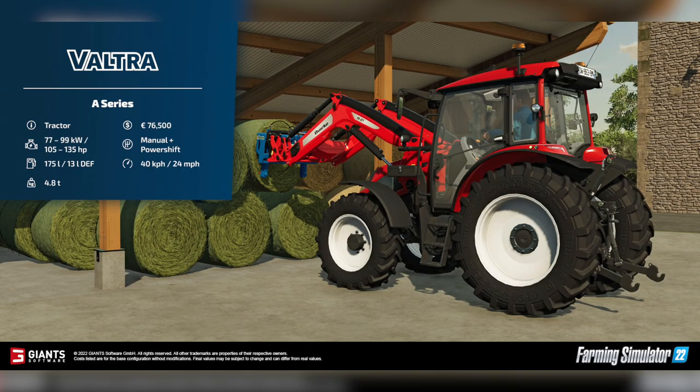And lastly, the smallest of the bunch, the Valtra A-Series. This has a starting price of $76,500. Horsepower ranges between 105 and 135. Manual plus powership transmission. And it's also the slowest, understandably, at 24 miles per hour or 40 kilometers per hour. It also holds 175 liters of fuel and weighs 4.8 tons.